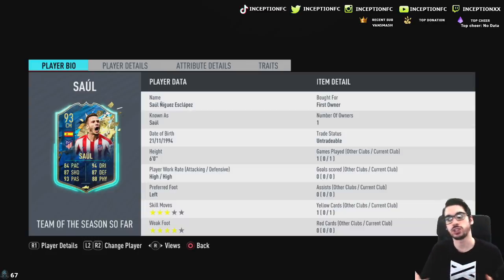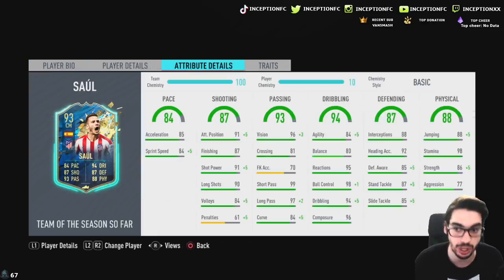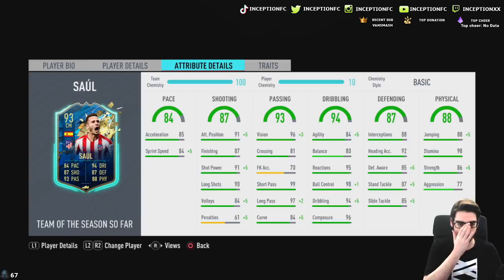Now 4-2-3-1 is obviously one of the most meta formations and I really feel like he'd play that position well because of the fact that he's six foot tall. If he has the right defensive stats to make this card really good, it'll be an ideal situation. So if we take a look at his actual in-game stats, we have 85 acceleration with 84 sprint speed, which is good. Obviously he has base card stats because you can now choose whether or not you want to give him a shadow chemistry style or an anchor chemistry style.